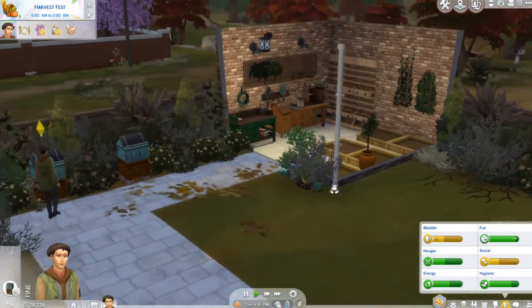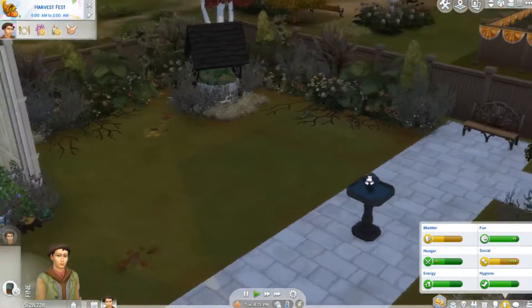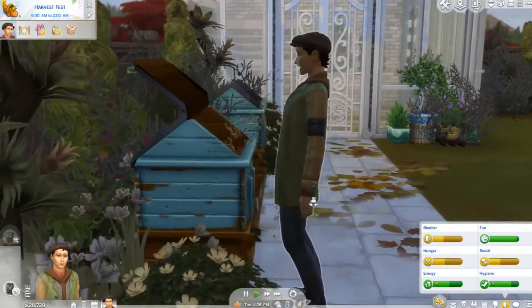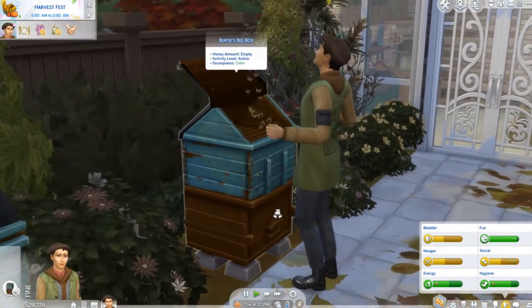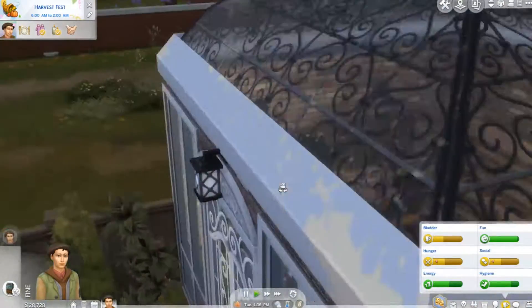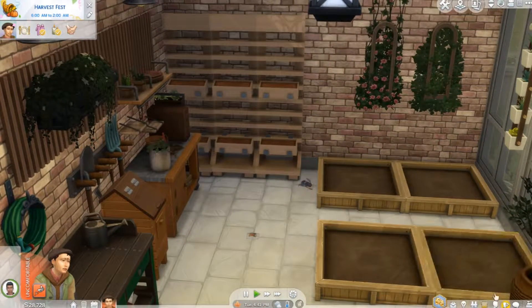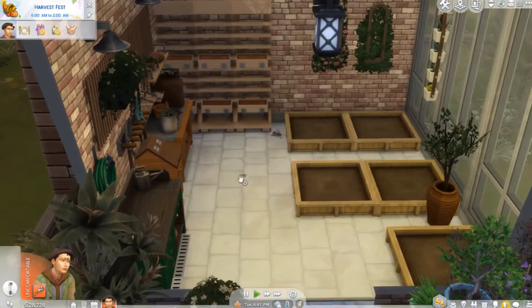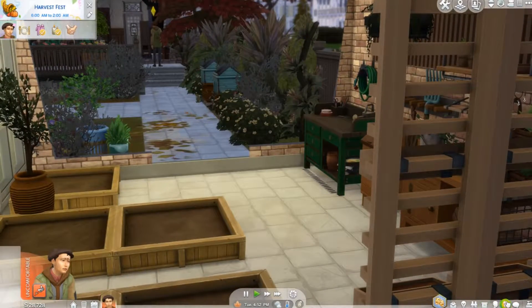We've got a greenhouse here as well, a bit creepy with overgrown vines. We're bonding with the bees while we wait — they look like they've been there for years with their tattered boxes. Inside the greenhouse we've got a flower table, pots, growing equipment. We've got a machete — always comes in handy for ghosts. There's a seed packet on the floor; let's open it and see if we can plant something.